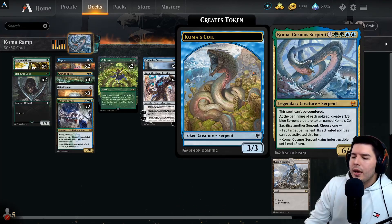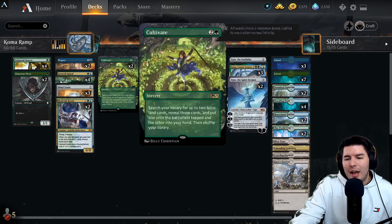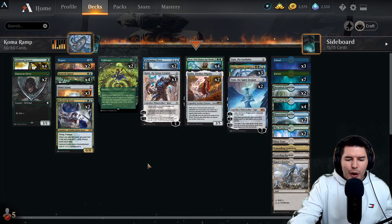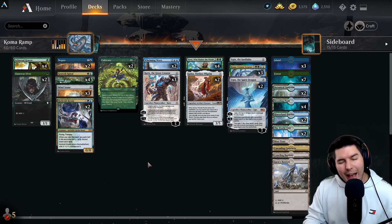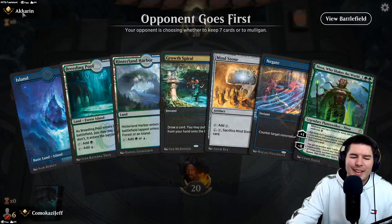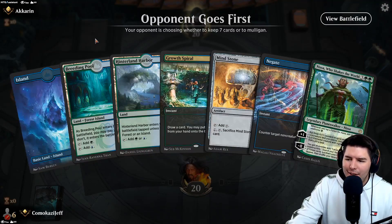You can also sacrifice a token to give Cosima indestructible for protection. That's basically the deck overview - let's jump into gameplay. We're up against Karn.